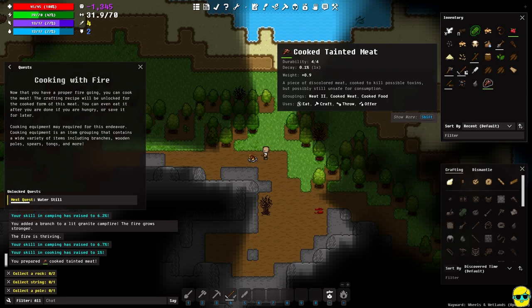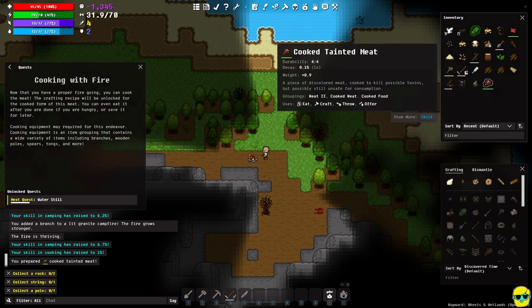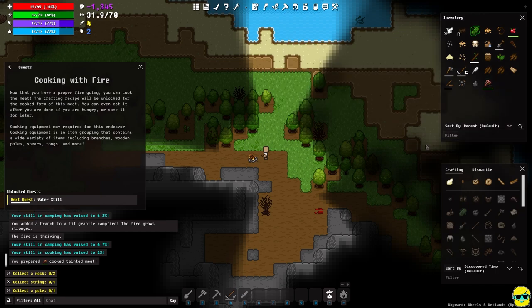We successfully prepared cooked tainted meat. It has a 0.1% decay rate so it'll go bad after a bit. It says 'a piece of discolored meat cooked to kill possible toxins but possibly still unsafe for consumption.' You might get sick eating it, and yet you might be in an emergency where you have to — always eat it instead of starving. But it's not the best.